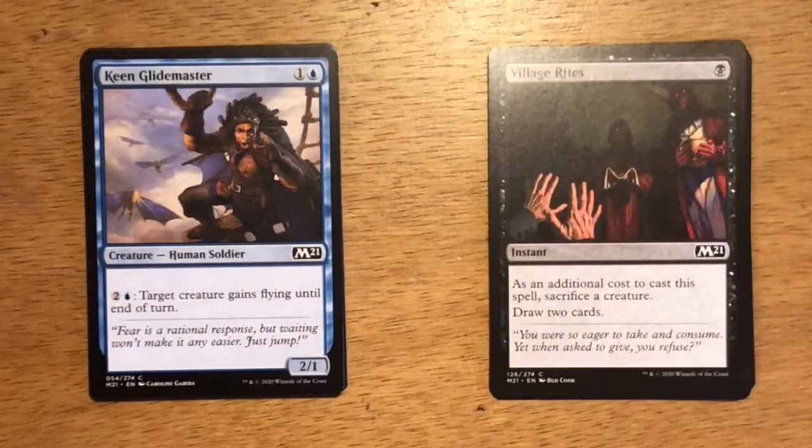Next up is Kinetic Glide Master — two mana, one and a blue. It's a Human Soldier at 2/1. For two mana getting a 2/1 is okay, but having the ability to give other creatures flying is a great ability in limited.